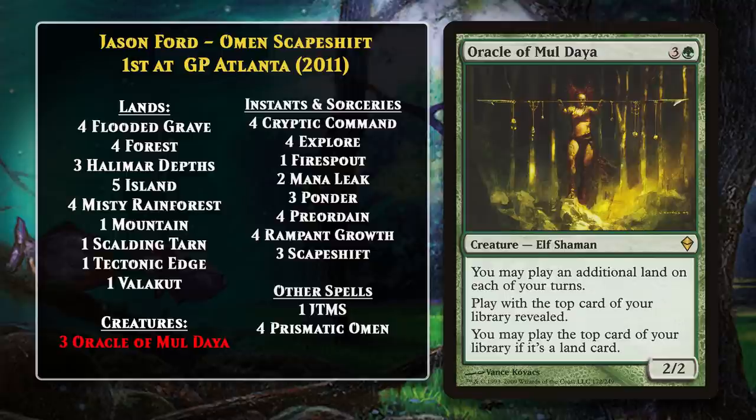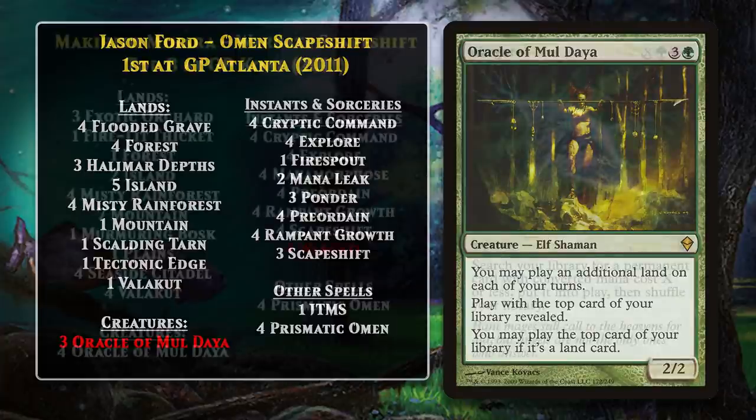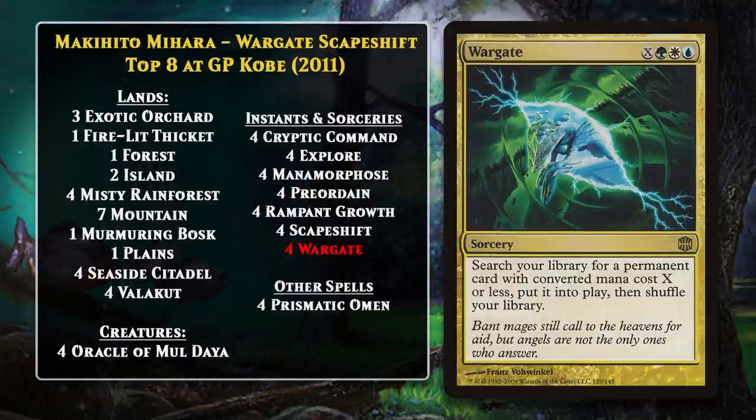Scapeshift decks also put up multiple top-8 finishes at the next Extended Grand Prix, Grand Prix Kobe. Both decks that top-8'd that event were called Wargate Scapeshift — a Bant deck utilizing the powerful tutor Wargate. Provided you had the mana, Wargate could search up whatever permanent you wanted and put it onto the battlefield; generally you wanted Valakut or Prismatic Omen. This would be the last top-8 for Scapeshift decks in Extended, not because the deck became bad or a card got banned, but because the Extended format itself was officially retired not long after Grand Prix Kobe.